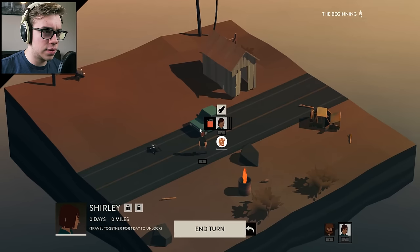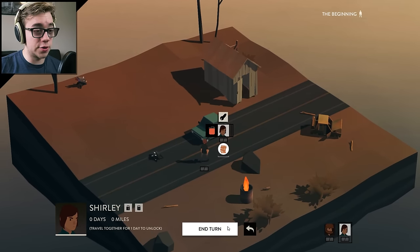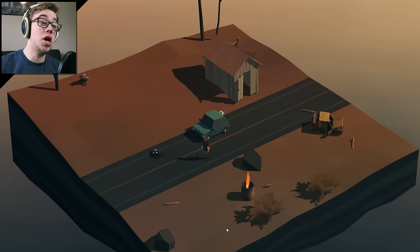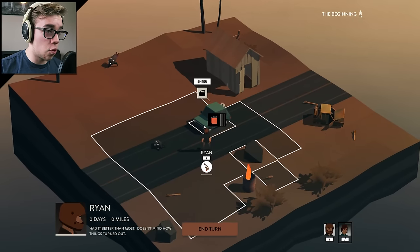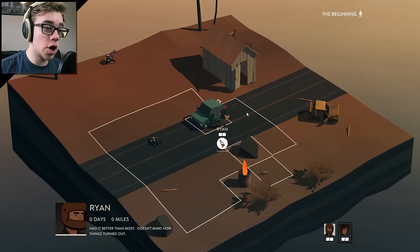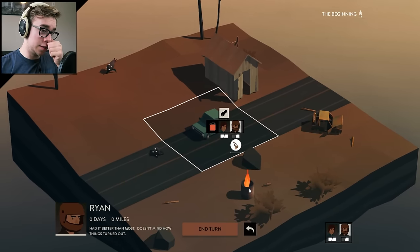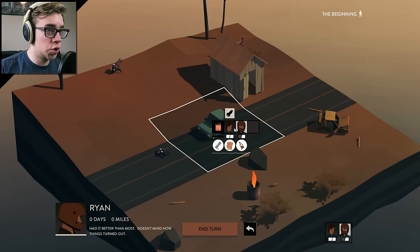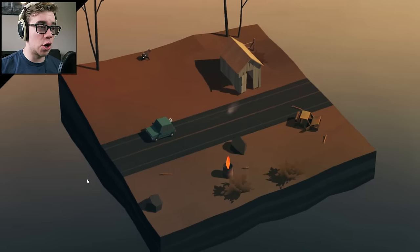If Shirley has an action left... no, he's out of actions. You can also pull people in if you have an action — like, come on, let's go! We're getting out of here! So Ryan is going to go ahead and enter the car. We've gotten everything we can, so I'm not too worried about it. We turn on the car, and then we head out of here.